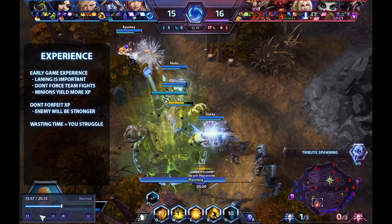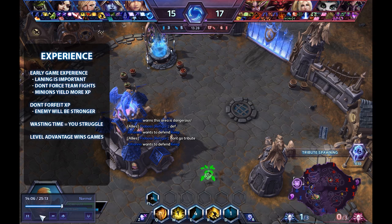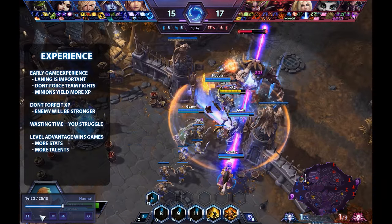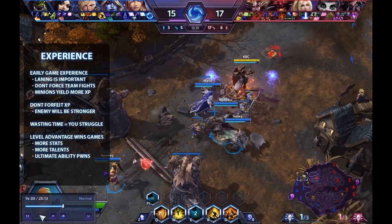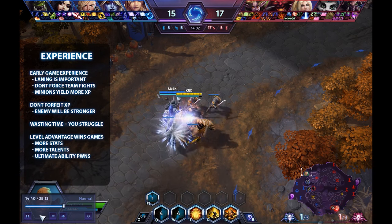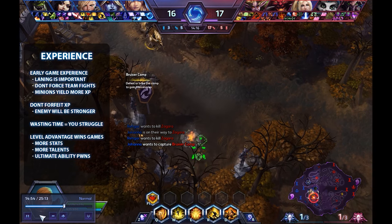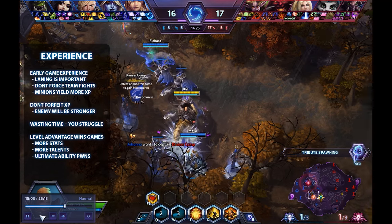As soon as you are behind in level you need to struggle more to keep up because the enemy is stronger, can push harder, and is more flexible in team fights. Each level difference is a big deal — some levels are especially significant. If the enemy team reaches a talent-granting level before you, they are at a huge advantage. This is especially true at level 10 when you get the ultimate ability — a team with ultimates fighting a team without them will rarely lose. A funny trend in quick match is players rushing to vision-granting spots on the map while the enemy lanes for experience, quickly creating a one or two level disadvantage.